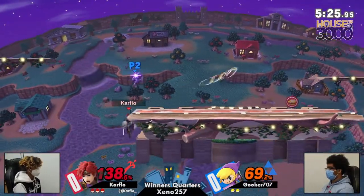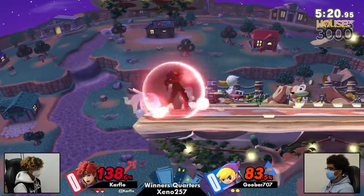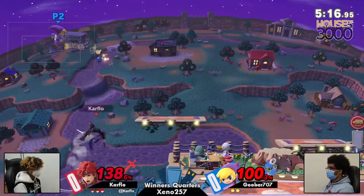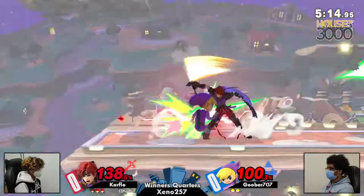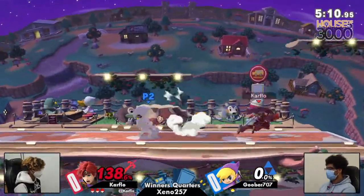No jump! Goober knew that, so he immediately up B'd — that was great. But Carflow was fast enough to catch the landing. Now you have Roy at ledge edge-guarding with fast buttons and very strong kill power too, with that up tilt.